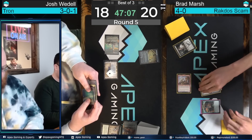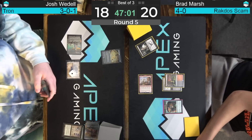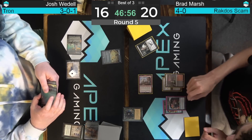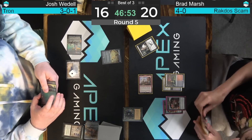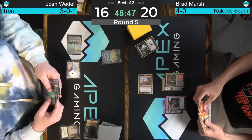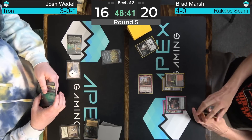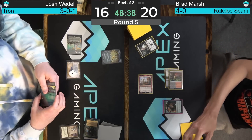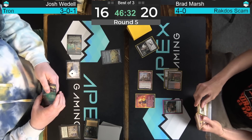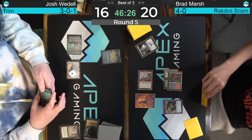Waddell deploys an Urza Saga — a newer addition to the archetype. Back to Brad Marsh: Raghavan attacks for two, and the reveal is an Ancient Stirrings, which could find a land. Spend a mana to dig for a land seems pretty reasonable. They don't make many cards like Ancient Stirrings these days — dig super deep and find some very specific stuff. Remember when everybody wanted to ban it? I wanted to unban Ponder and Preordain personally.